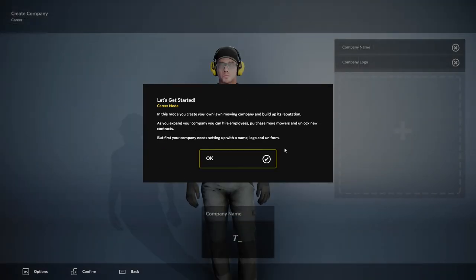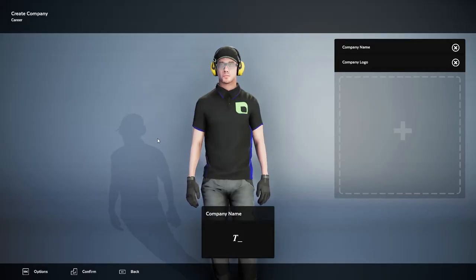Let's get started in this mode. You'll create your own lawn mowing company and build its reputation. As you expand your company you can hire employees, purchase more mowers, and unlock new contracts. But first, your company needs setting up with a name, logo, and uniform.